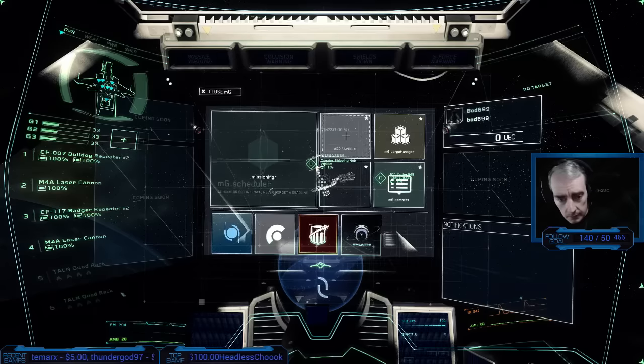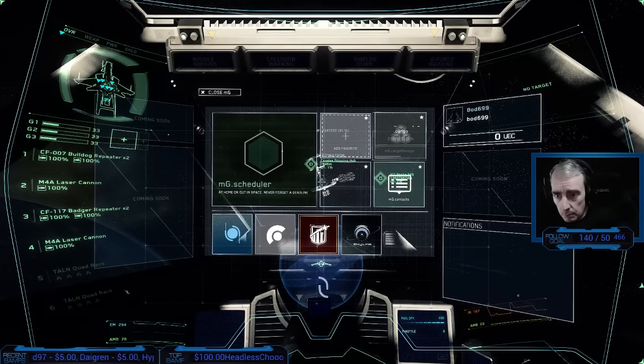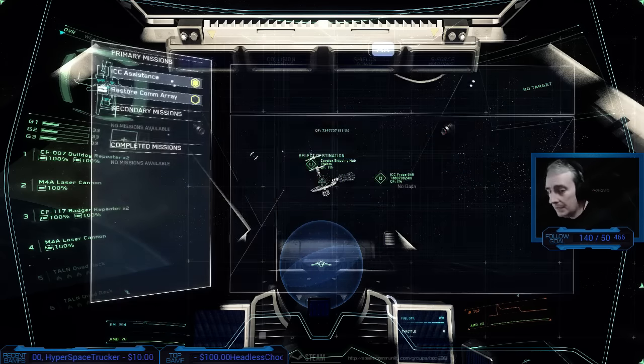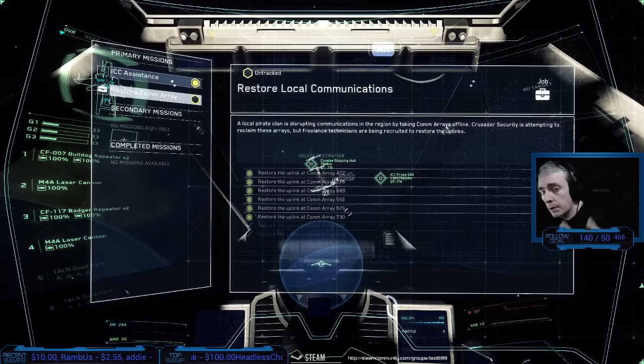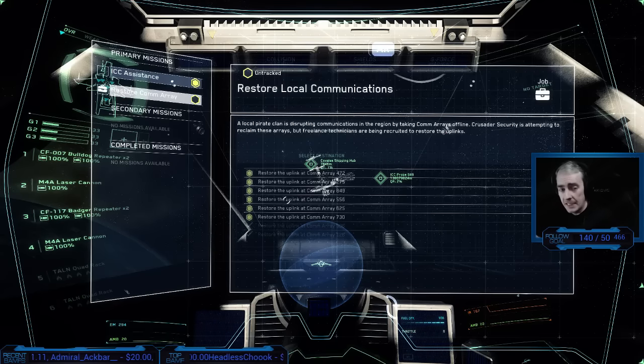You've got your mission scheduler here — notifications, hangar, finance. There's no map as such, no star map that I can see at the moment. You bring the mission thing up to show the missions you've got. You get this one by default, which is to turn on all of the communication arrays. I don't know if there's anything that happens once you turn them all on — maybe something happens or you get something else.